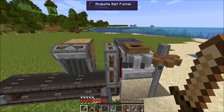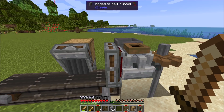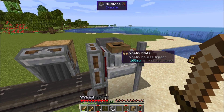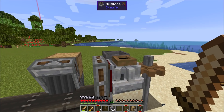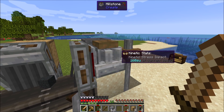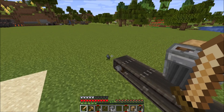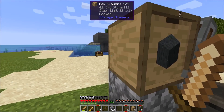How cool is that? The dust spits out, and the skystone went back into the drawer. So now watch — see? The dust spits out and the skystone goes back into the drawer. How cool is that?